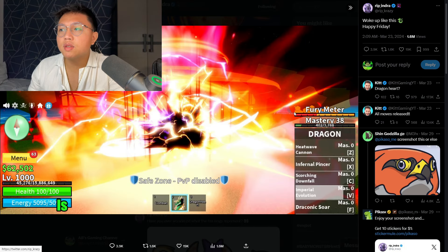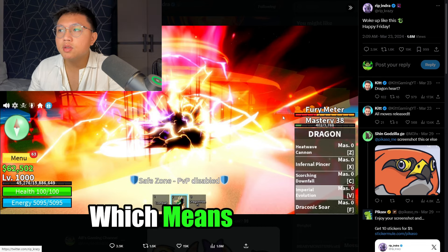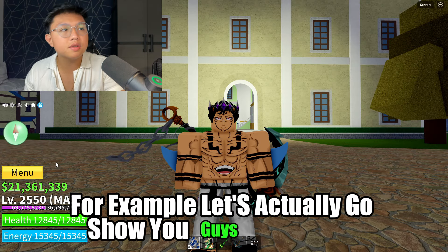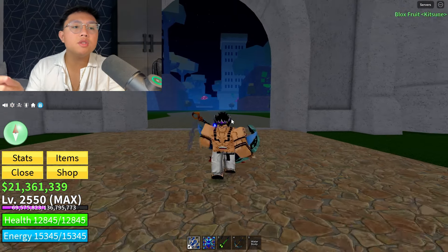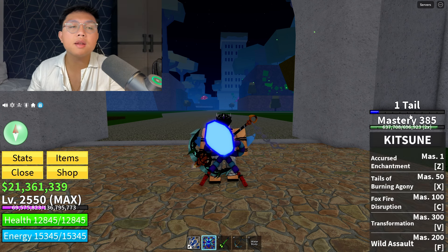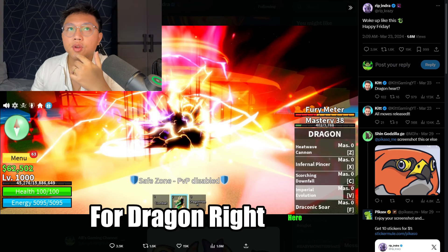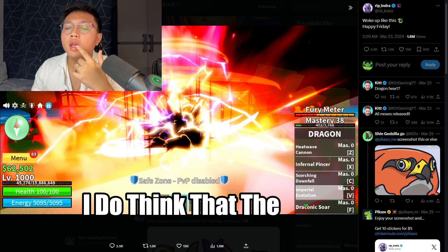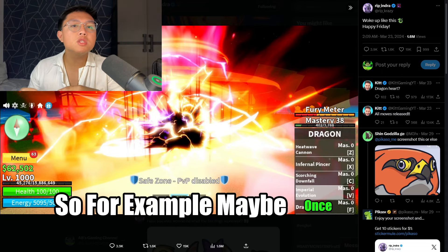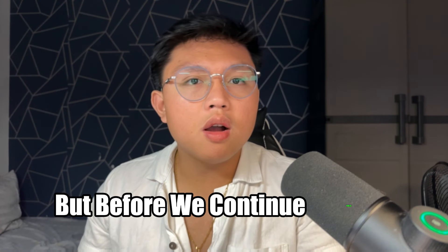The number one thing I'm seeing is the fury meter. There's more than one fury meter, which means that maybe, like I already talked about in the past — for Kitsune, for example, the tails multiply as my tail bar goes up. I do think that's the same for Dragon. I think the tail for Dragon will show up as you increase your fury meter. So maybe once you have max fury meter, you're going to have the hybrid transformation.